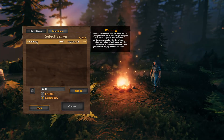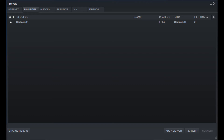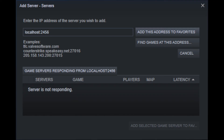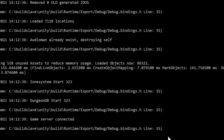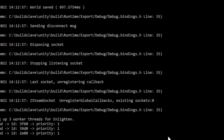Now you should be able to find your server by its name in the Valheim server browser. Alternatively, you can also check the Steam server browser — open Steam, click 'View' and 'Servers', then go to 'Favorites' and 'Add a Server'. Type in 'localhost:2456' and click 'Find Games at this Address'. If it says 'Server is not responding', try the other two ports, as your server should be available at one of them. Once found, add it to your favorites so you can join easily. When you want to stop or restart the server, always press Ctrl+C. If you only close the window, the server might still run in the background.